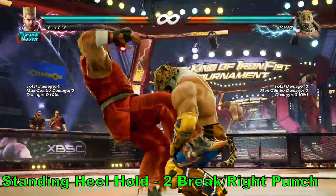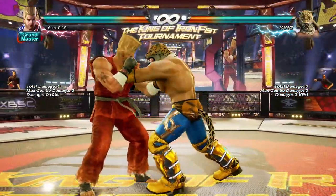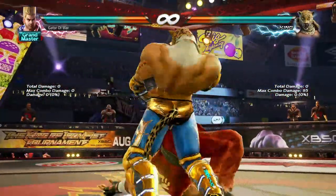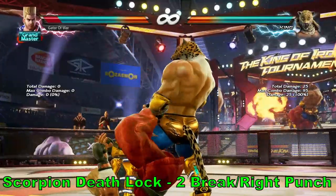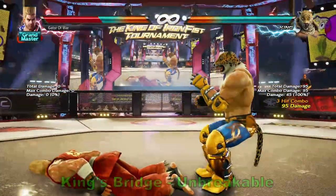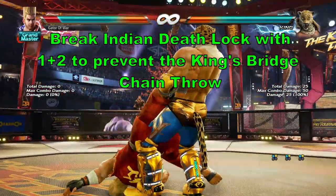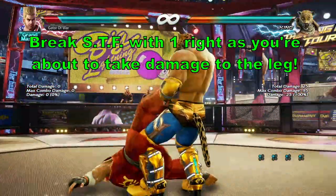Let's continue with breaking out of the chain throw itself. We'll start with the 2 break option, Standing Heel Hold. Be sure to memorize the animations the best you can. King will grab and drag you by the ankle before proceeding to the next throw in the chain. During this animation, you have three throw break options: press 1 to avoid STF, a 60 damage throw; press 2 to avoid Scorpion Death Lock, which deals 65 damage; and press 1+2 to avoid Indian Death Lock. If you fail to break Indian Death Lock, this throw is the only one of the three that will continue into another throw — it leads into King's Bridge, dealing 95 damage in total. King's Bridge is an unbreakable throw, so this damage is guaranteed. You'll have to input your throw break option before King gets to damage your leg. If you guess the correct break, he'll let you go after the damage to your leg is done. This chain series is a true mix-up and you'll have to take your guesses on the break.